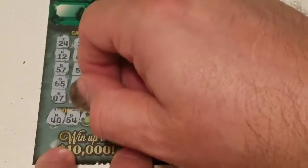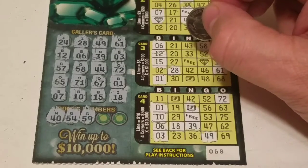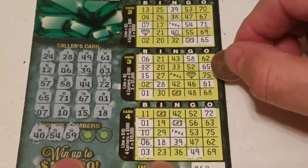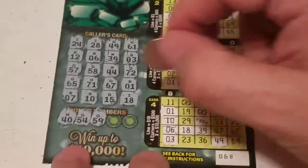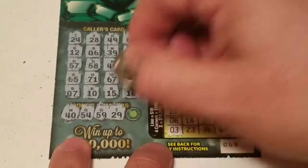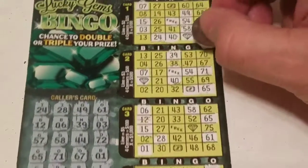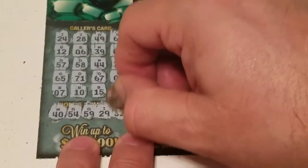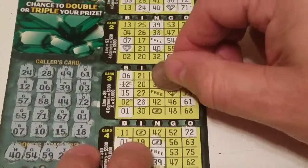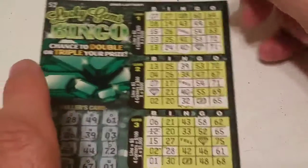Back down. G59 — nothing, nothing, nothing, nothing, nothing. I29 — we have one here, we have one here, none here, none here, and unfortunately none there. Last number: N32 — nope, nope, there's a 32 there, and none. Unfortunately a losing session.